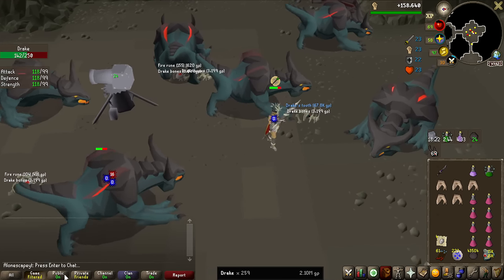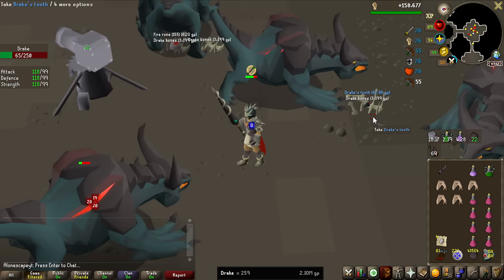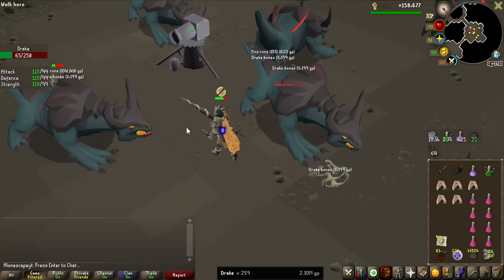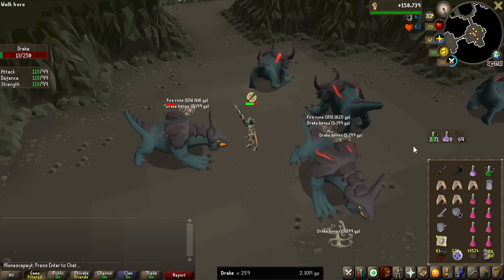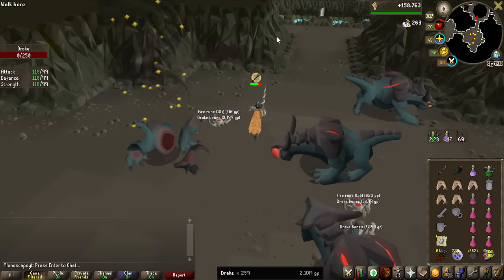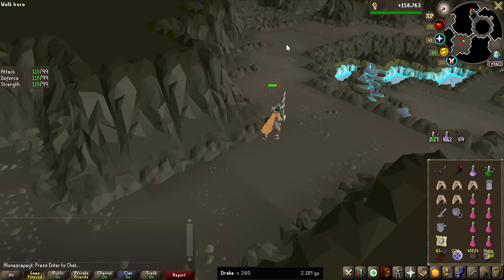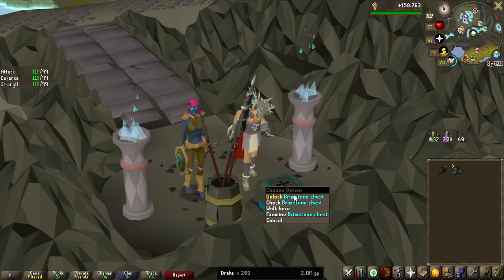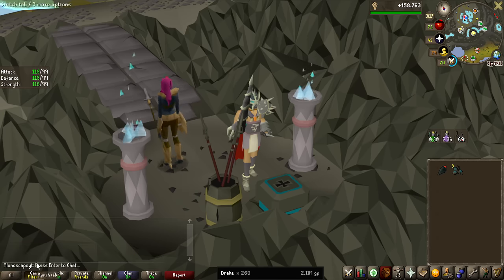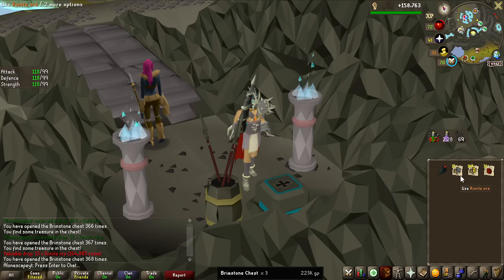There it is! We got the tooth first out of anything — no hard clue scrolls, no Drake's Claw, we got the Drake's Tooth at 259 KC. I killed one too many, so 260 total but 259 completed the challenge. I was actually very lucky with Drake's tasks — they are very common from Konar. We only got three Brimstone Keys from all the slayer tasks between: gold ore, uncut rubies, and runite ore — not bad, probably around 250k worth of loot.